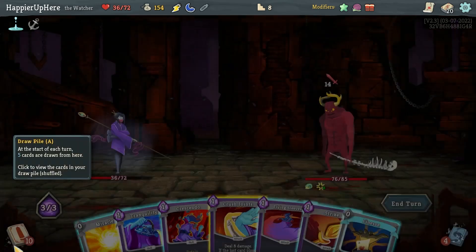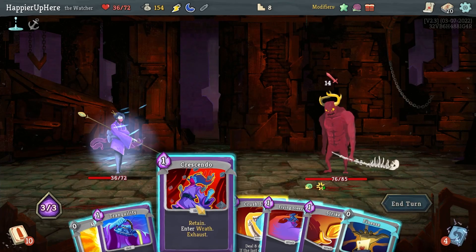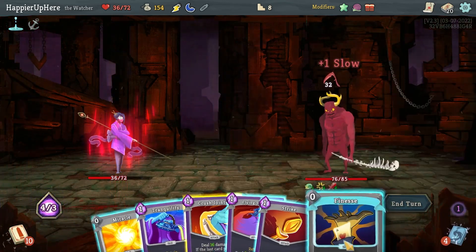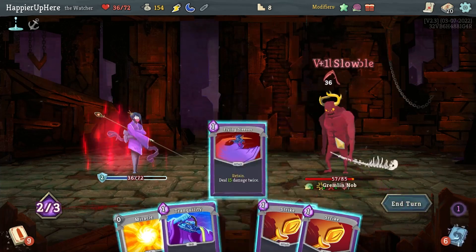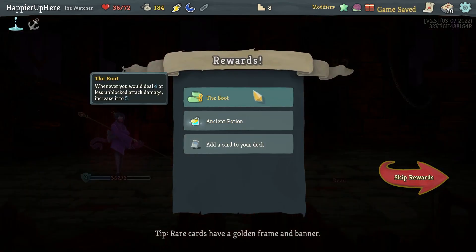I can enter Wrath but there's no real reason to. Let's do Crescendo, Finesse, Crush Joints, Flying Sleeves, Strike one, Strike two — awesome, perfect this one! We got the Boot — whenever you deal 4 or less unblocked attack damage, increase it to 5 — as well as an Ancient Potion. Deceive Reality is really good; Flurry of Blows might not be a bad idea.